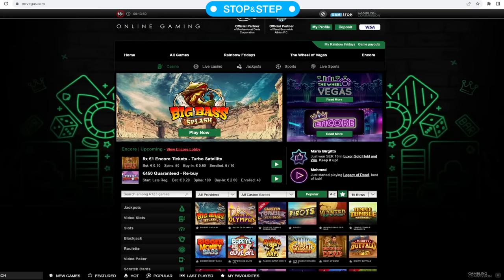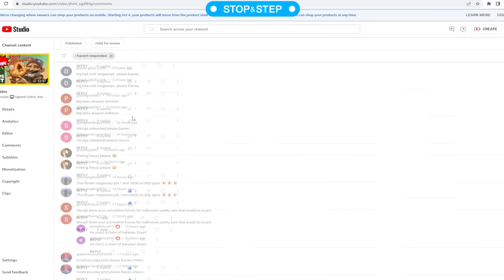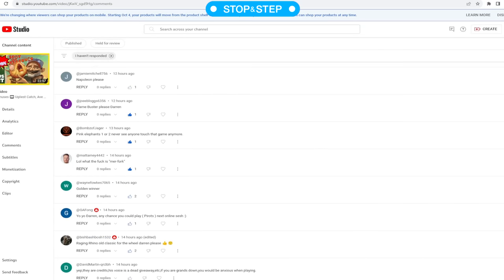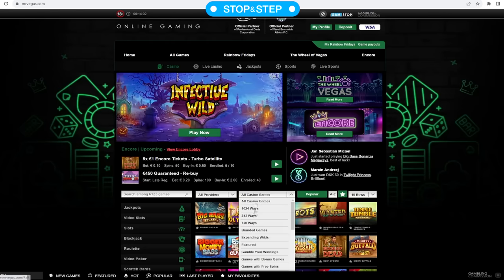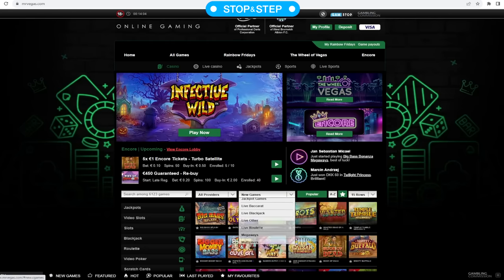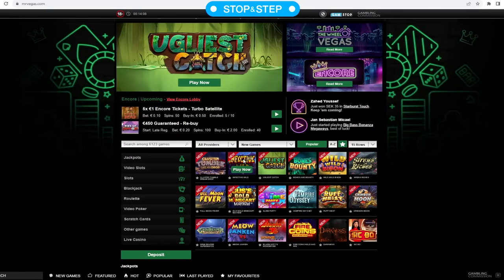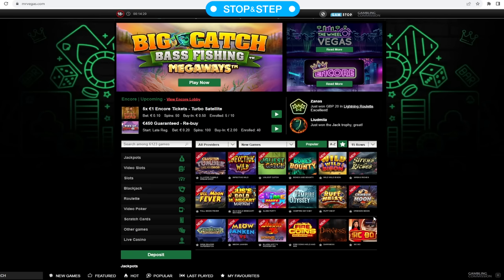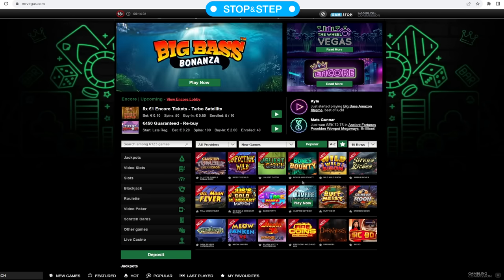Hello everyone, a bonus hunt today. Thanks to all your slot suggestions — I've made a long list and added them to the random wheel which I'll do tomorrow. There are quite a lot of new releases over at Mist of Vegas, a lot of Halloween-style games coming. I thought I'd get these in and see what they're like. It's not a total Halloween special, just a random selection of ten slots.